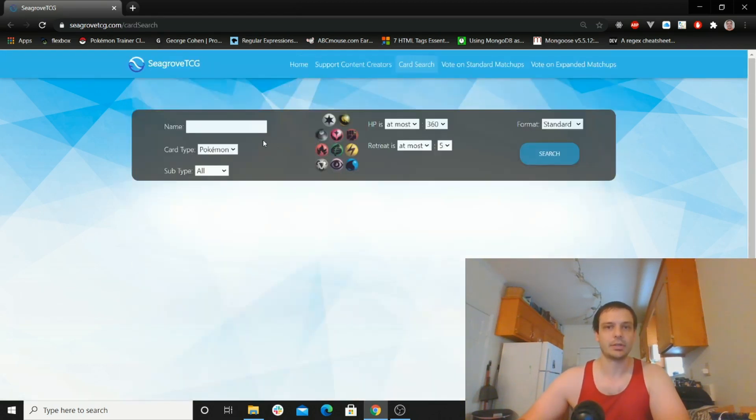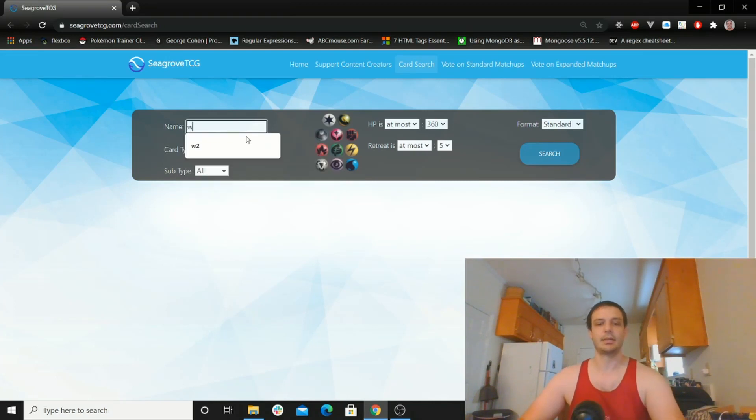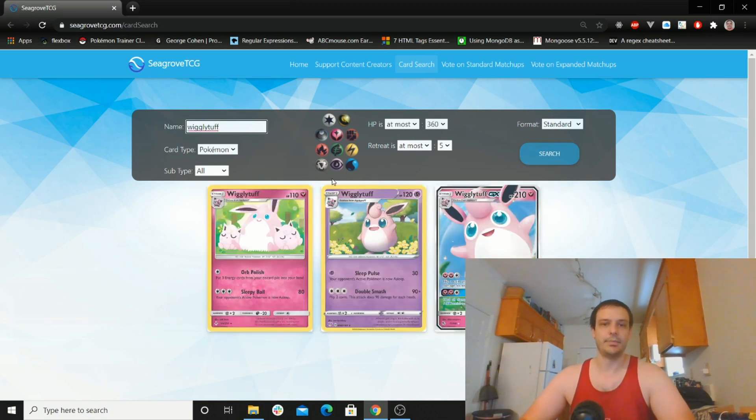The second thing I wanted to show you is this card search. Let's say you wanted to look up Wigglytuff for whatever reason but you want one that hits for fairy type.